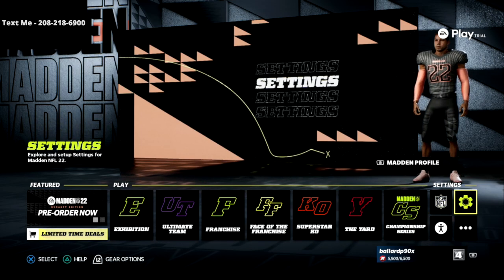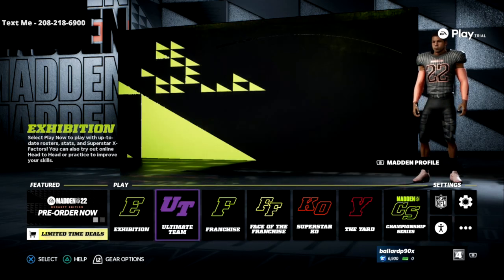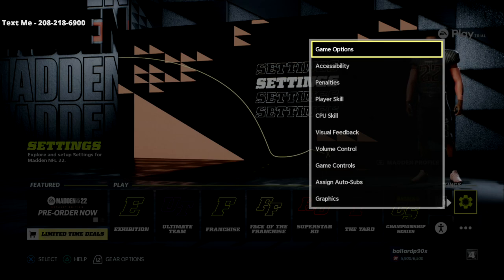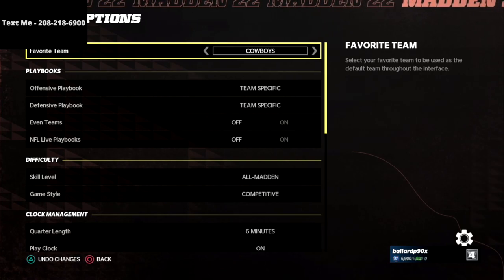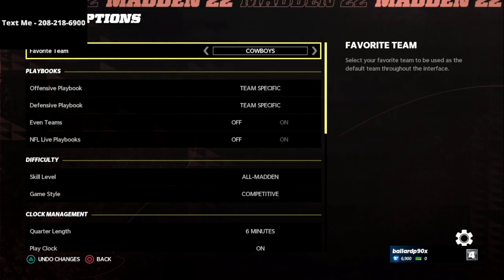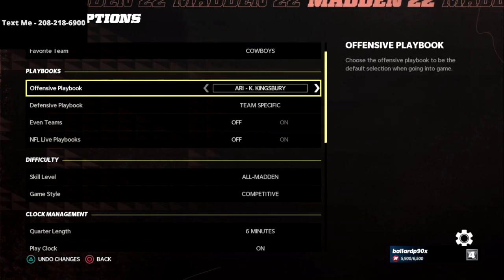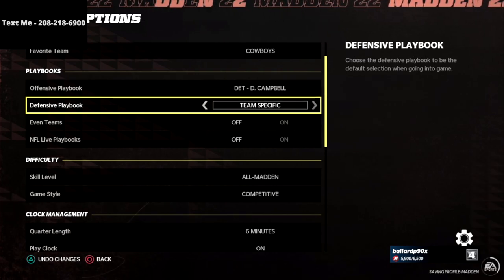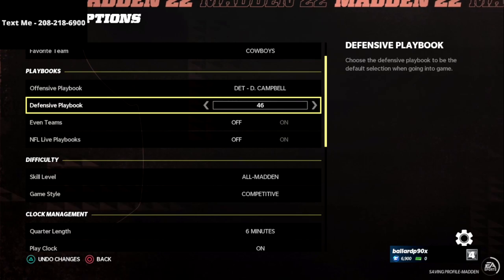Let's jump into the settings video. As you can see here, I'm at the menu — I'm just going to toggle over to Settings and then go into the Game Options tab. You can select your favorite team; comment in the description what your favorite team is. You can also choose your playbook — let me know what playbooks you're looking at running right now.